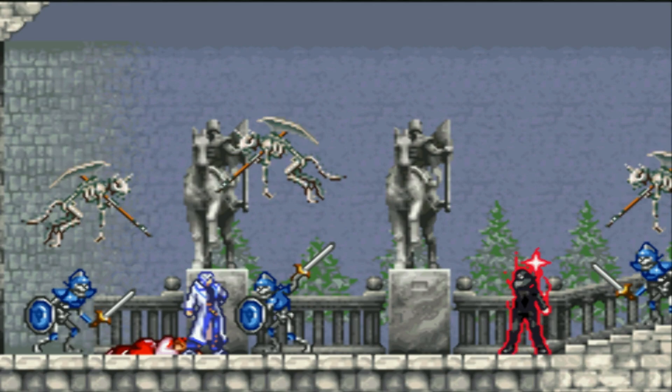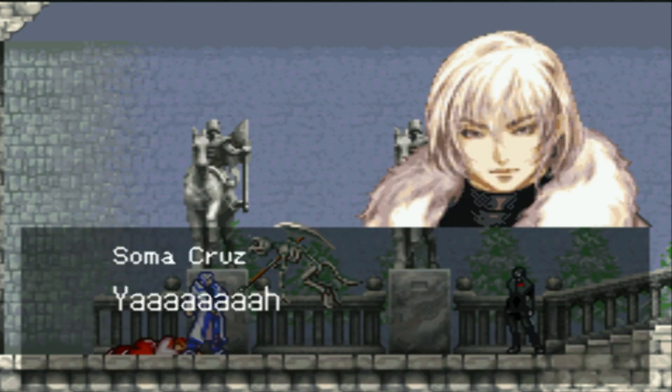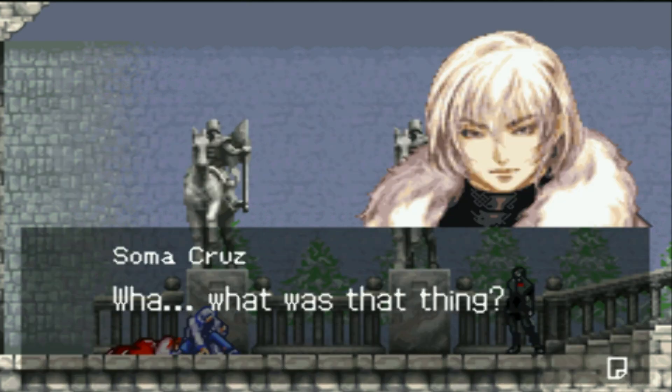New enemies! The wing skeleton. Wing skeleton — they throw spears. Okay, that's normal.